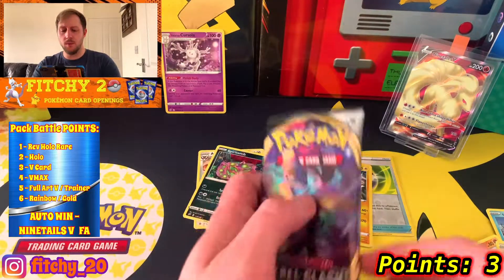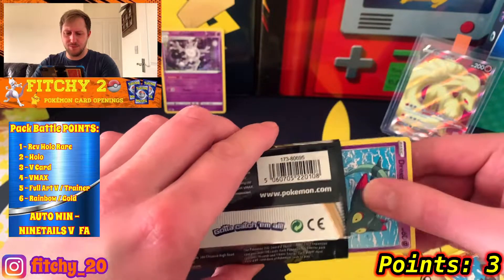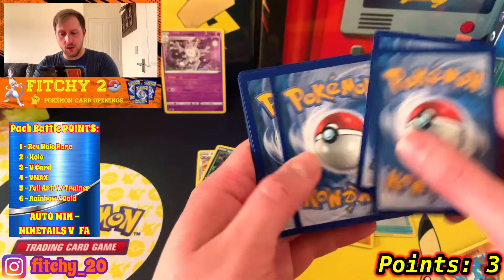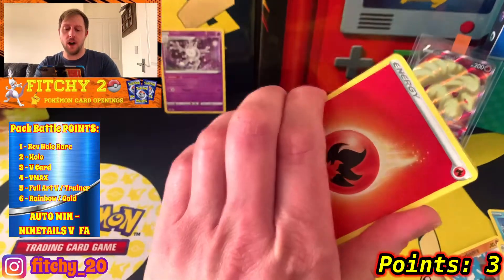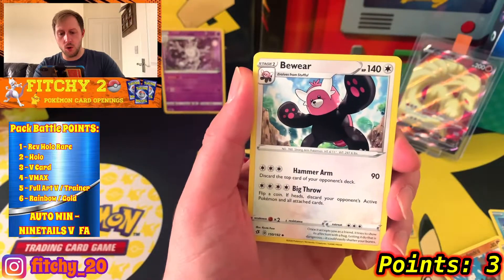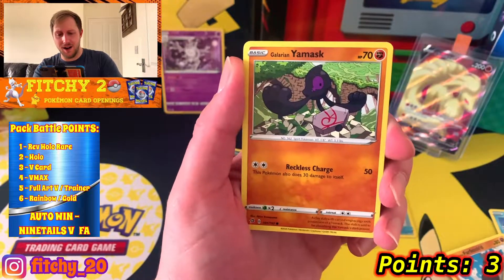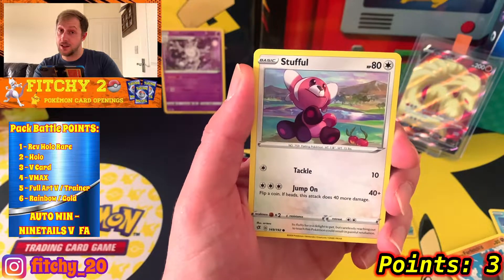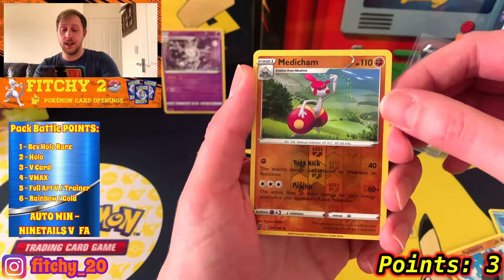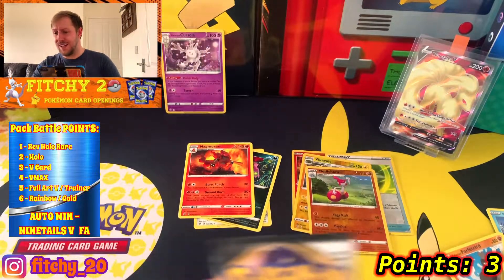I wouldn't mind the rainbow Rillaboom - that's a card I'd like, obviously worth loads of points and quite a cool card. Code card for you guys. Let's go for some fire this time - this is gonna be the fire pack, mark my words. Electrode, Bewear, Palossand, Dreepy, Magmar, Yanmask, Surskit, Stufful - reverse is a Medicham, that's a reverse uncommon. Behind it is... a Magmortar non-holo.